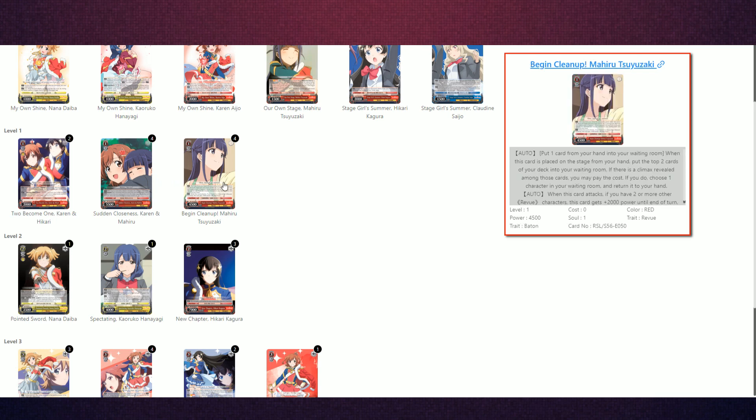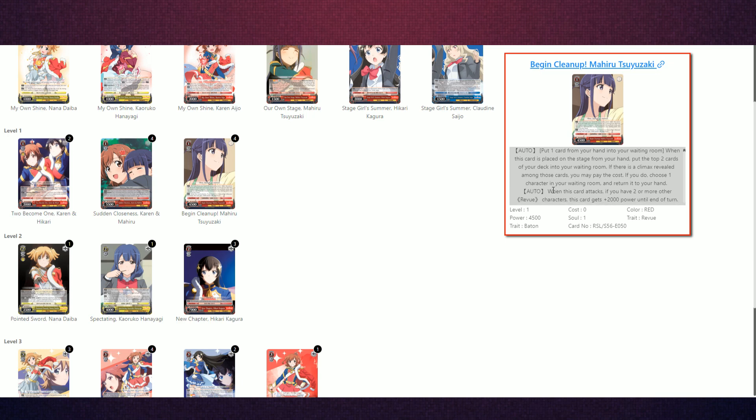We play four of this Mahiru — it's a really powerful card. On play, you mill the top two cards of your deck. If you hit a climax, you can ditch a card and then salvage a card. That makes it really strong at level one for filling up your waiting room and deck manipulation, on top of getting good pieces back into your hand like level three pieces or a 1-0 counter. When it attacks, you give two other characters 2k power, so it's a 1-0, 6500 on offense without any power pumps — really good for just being a costless card.